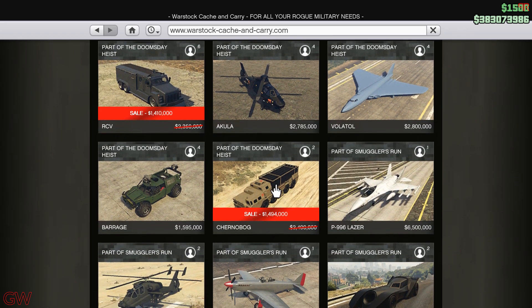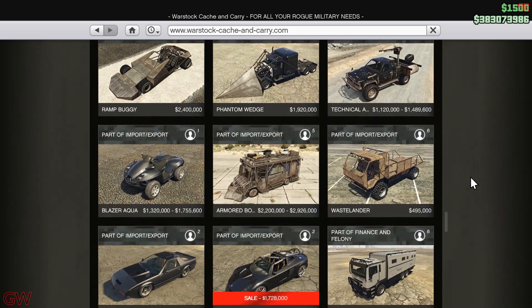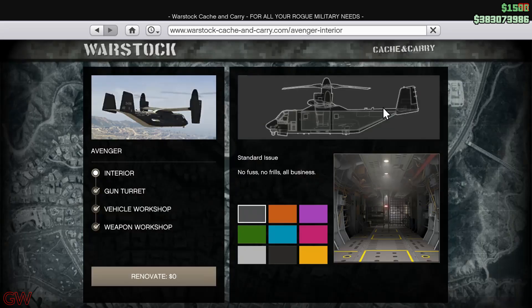Finally we have the Chernobog — it would be beneficial if you have a friend or another person in the back, but if you are a solo player I don't see much purpose for it, unless you go after griefers and tryhards. Then we have the Rocket Voltic, which is outdated. And finally we have the Hydra on sale, probably the only vertical takeoff and landing fighter jet in the game. Along with all those we also have the Avenger on sale, including the vehicle itself as well as all the renovations and upgrades to it.